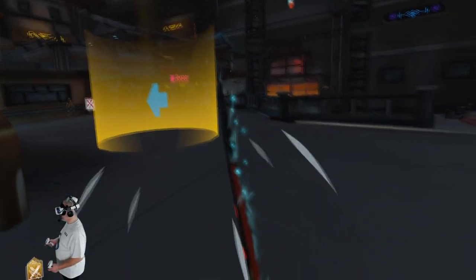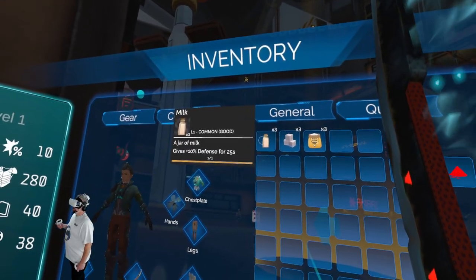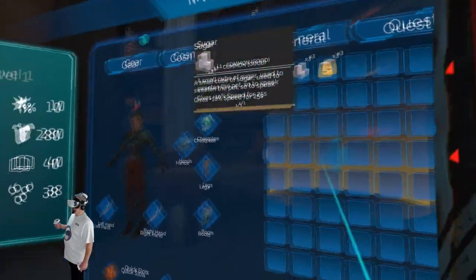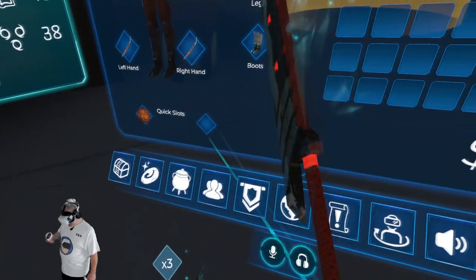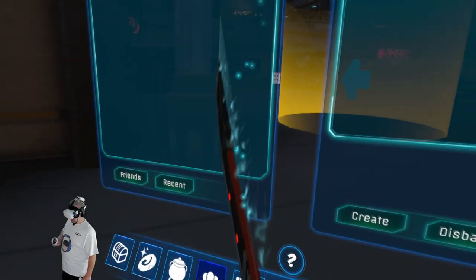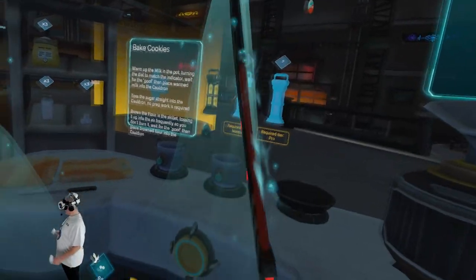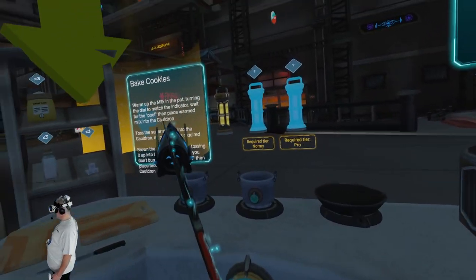Don finds his inventory containing a jar of milk, a cube of sugar, and a sack of flour. 'I could like bake a cake here, but that doesn't help me with healing.' He discovers he can bake cookies, which can be eaten for health. 'I'm going to make me some cookies and heal — that looks tasty. I'd sure like to eat it if I had a real mouth.'